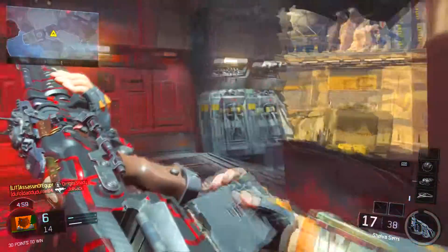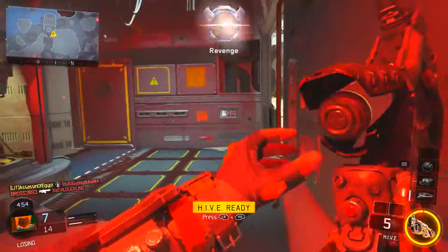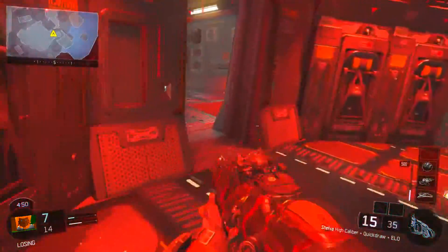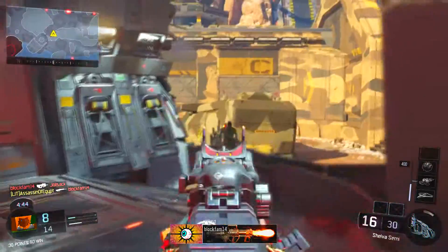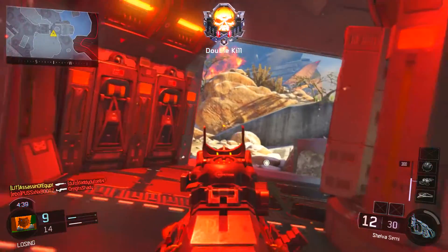I did get the two kills somewhat fast — not super fast but decently fast — and I thought it went pretty well. That's what I'm going for right now: the hero gear. I plan to go for the hero gear for Specter first and then eventually go for others like Firebreak, because that's probably my second favorite specialist.